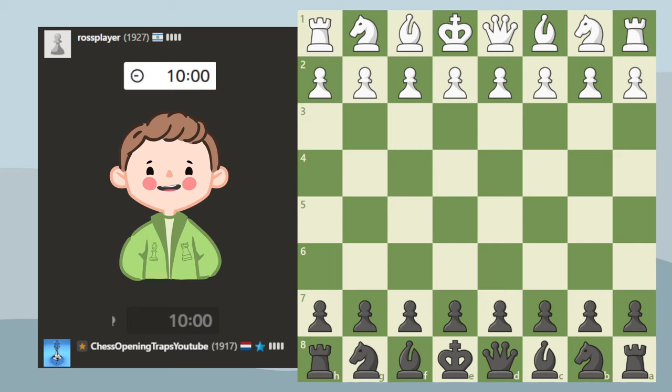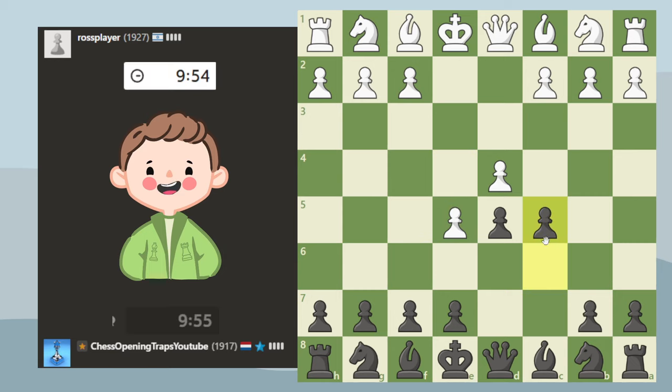Let's find another game — already matched against a 1972. Let's see what we can do playing a Caro-Kann, just like last week. This time it's the advanced variation, and I like to play this c5 line.